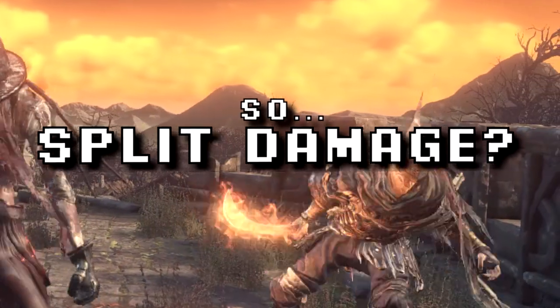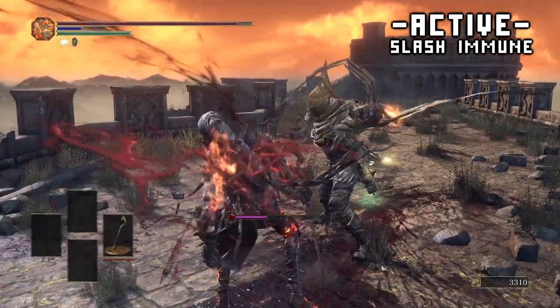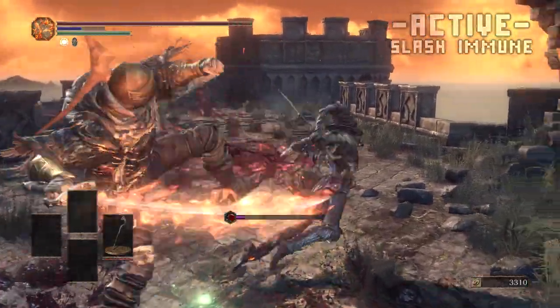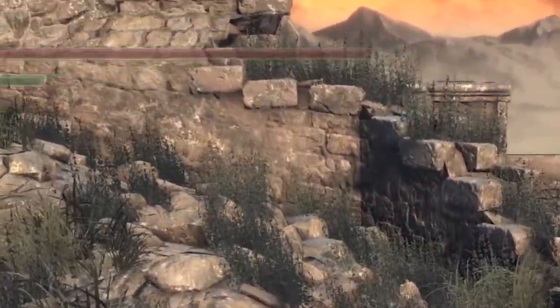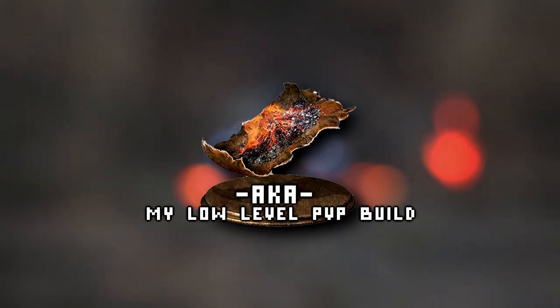So, split damage — that actually works right. Just by looking at the fire bundles here, it contributes very little overall. This is what 110 fire AR looks like — it is shockingly low on backstabs, about the same contribution as a normal slash. Katokia said it did about 23 damage if I remember right. So, rip bundle-only backstab builds.